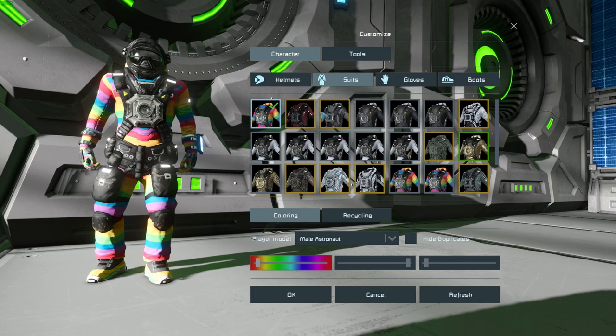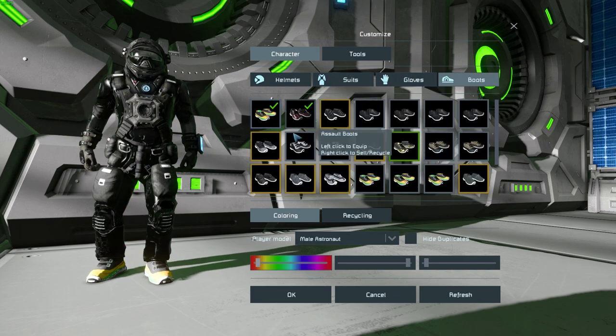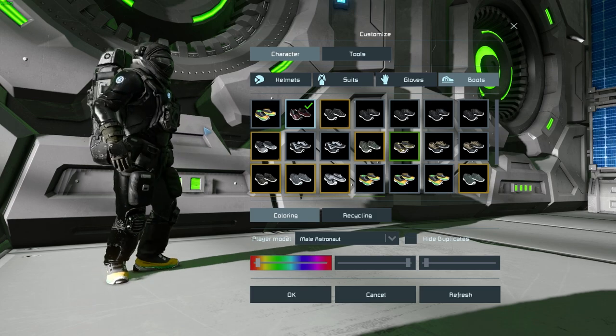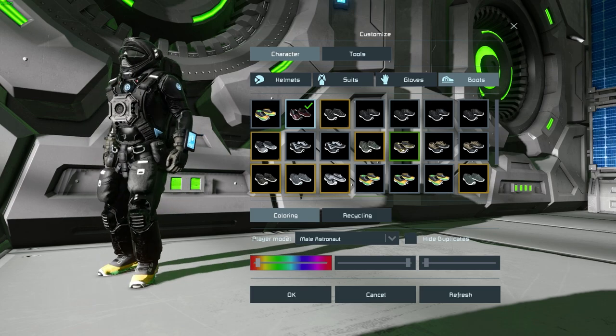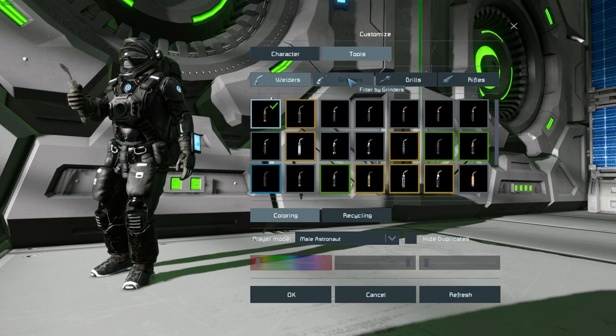I tend to go with the assault set because I like the idea of having the extra armor on my character.